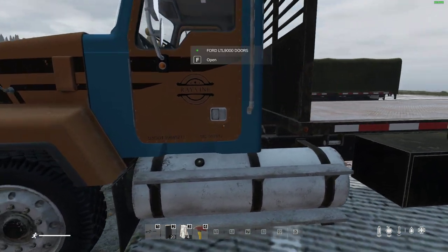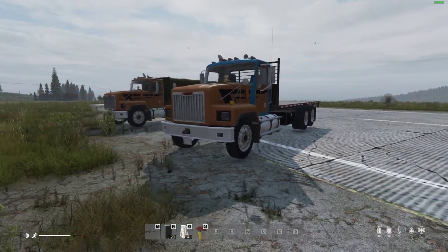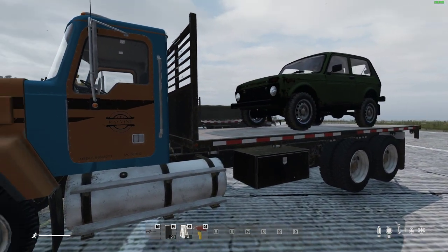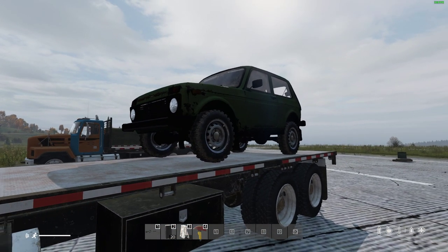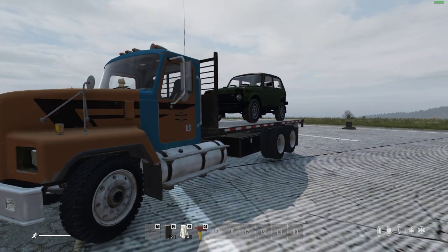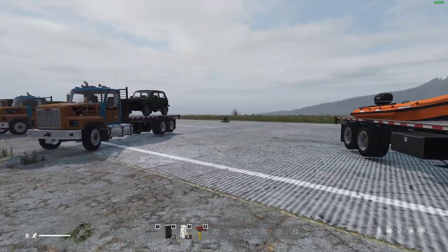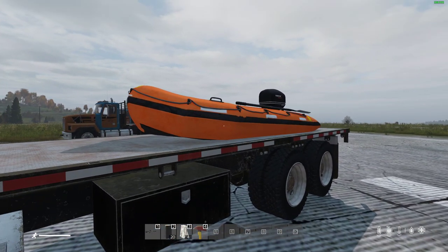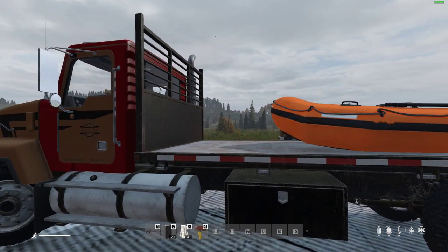How about a flatbed version like this? You might think — if you've got a flatbed version, couldn't we put something on the back of it? Maybe we could make it carry vehicles, carry cars, so we could go around the server collecting wrecks or cars and transporting them somewhere else, like some kind of recovery service.